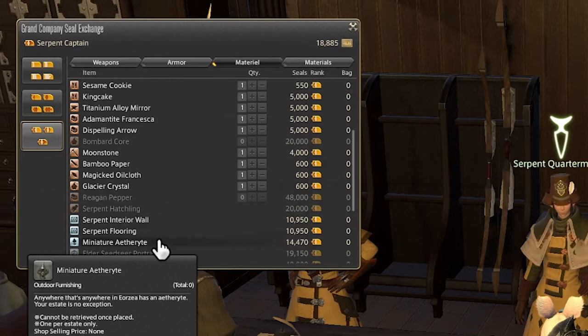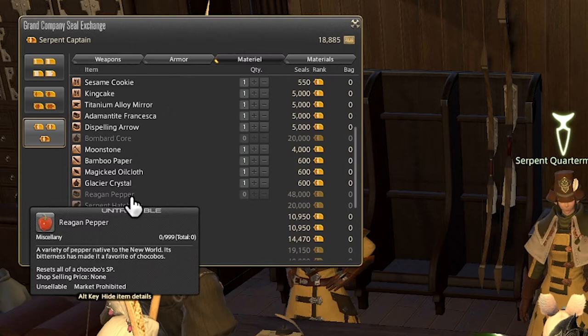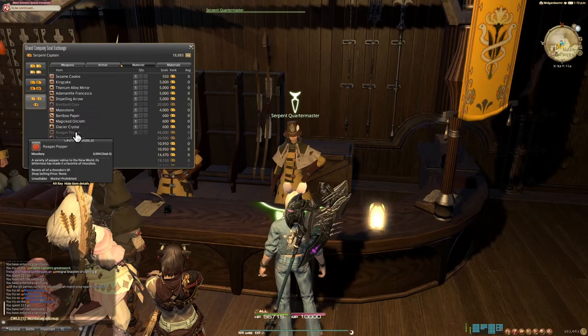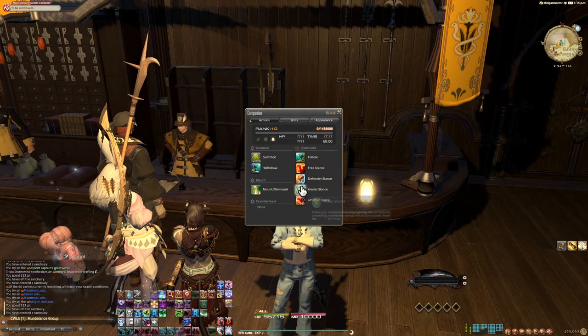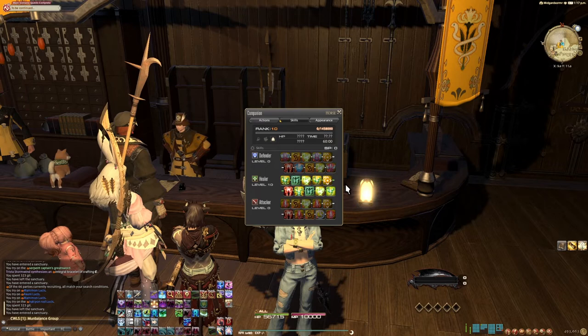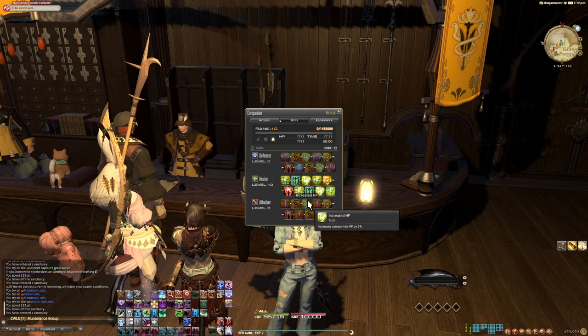The Rig and Pepper is a very interesting item. It's going to cost quite a bit at 48,000 seals, but it's going to reset all of the skill points of your chocobo companion. As you can see, I've spent all of my skill points on healing — so if I wanted to reset that and get a defending, tanking, or more attack-focused chocobo, I could spend the money on the Rig and Pepper and reset the skill points of my horse.